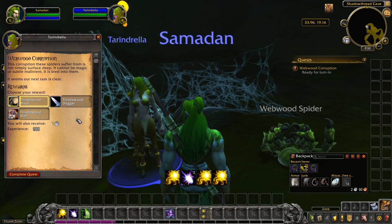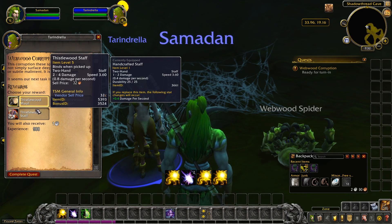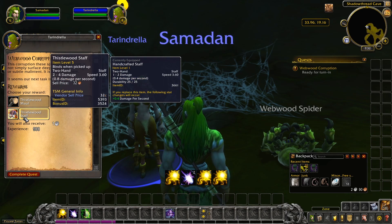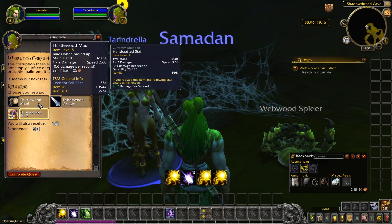Now we have our first gold making decision. Some quests will give you a choice of reward at the end. Generally, you'll want to upgrade your gear as you go, even more so in my case as I don't have any heirlooms. The second choice will be if I can sell something for more later on. Quest rewards are usually bind-on pick-up, so I'll never be able to sell them to another player. I'll always look at the vendor sell price of all the choices and pick the highest value one if I can.